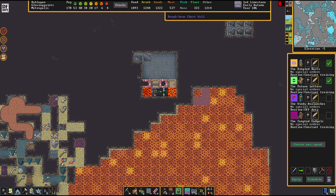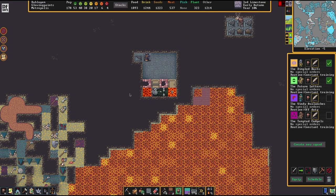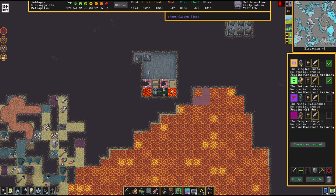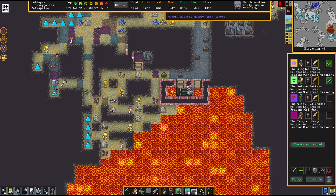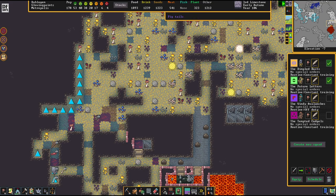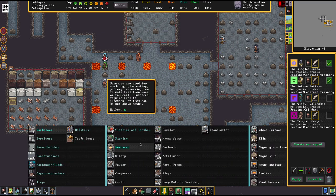Are the levers all in place? One dwarf wasn't able to leave the pump stack - I just realized that. I didn't lock up anybody else, so that's good. Let's lock up this door here to make sure no beasties can freely roam into the fortress. The holes have been drilled and now we're just going to set up the whole business down here.